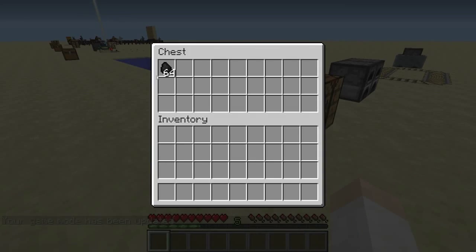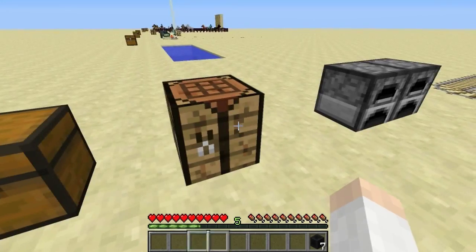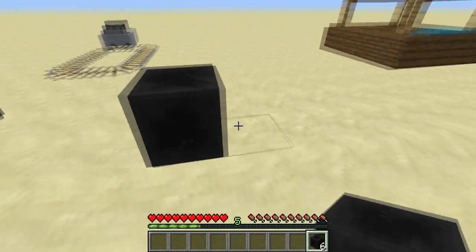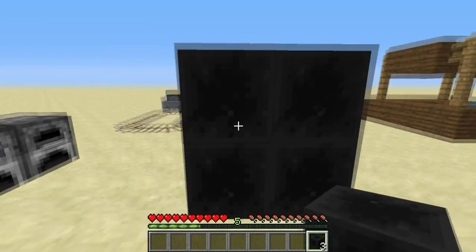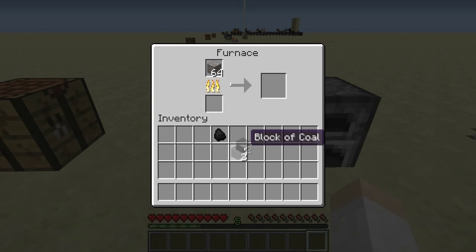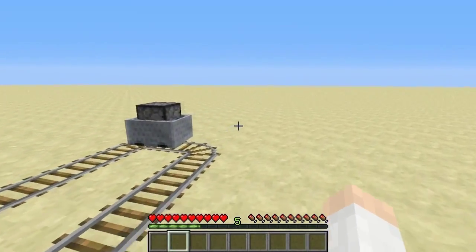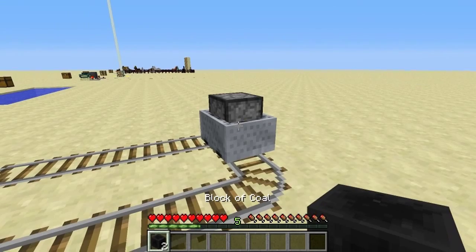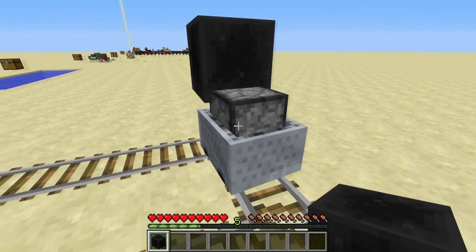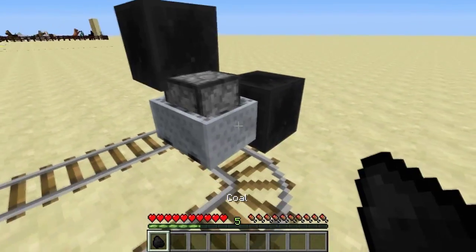Next up, we have the long-awaited coal block. The coal block is crafted with 9 coal in the crafting table. The coal block can smelt 72 items, which is the same as 9 pieces of coal. The only thing you cannot do with it is put it in a furnace minecart — you still have to use regular coal for furnace minecarts.